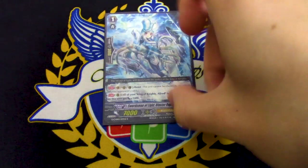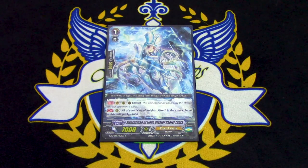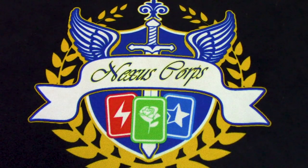Lastly for Blasters, one copy of Blaster Rapier Laura. It's just a 1-of Blaster that helps with diversifying the pool of different Blaster names. It has Resist, and its other skill: if you have King of Knights Alfred in the same column, it gets plus 1k — but we're not running Alfred, so we're just running it as a 1-of for more Blasters.